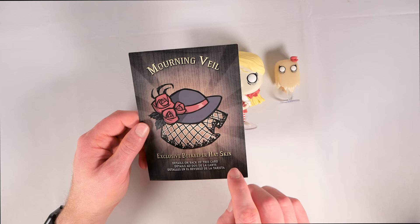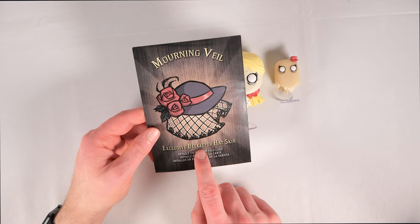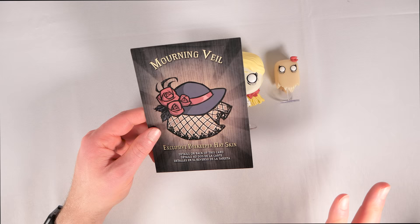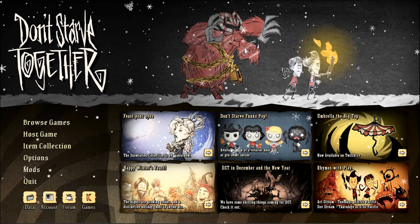There is an exclusive code — this is called the Morning Veil. It's an exclusive beekeeper hat skin that you can redeem in Don't Starve Together, the multiplayer version of Don't Starve. This is kind of cool because I do believe this is the only reskin currently available for the beekeeper hat. Admittedly not everybody uses the beekeeper hat, but if you are somebody looking for a reskin, this is about the only skin you can find. Something to keep in mind is that while the beekeeper hat doesn't usually seem very useful, it comes in very handy during the fight with the Bee Queen.